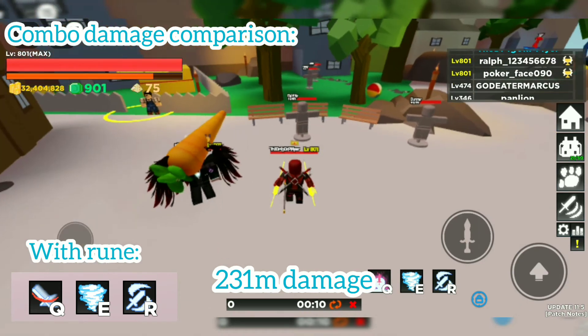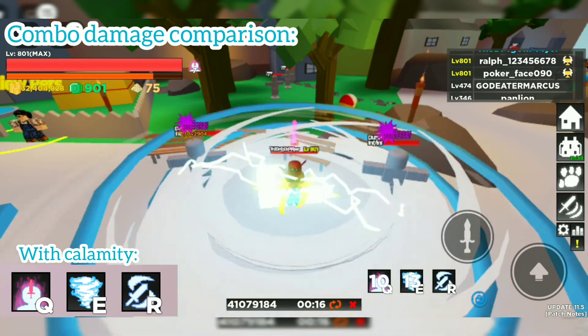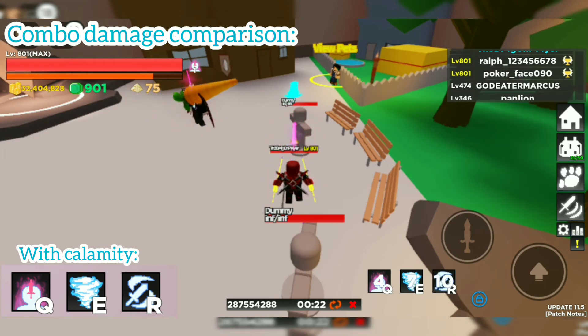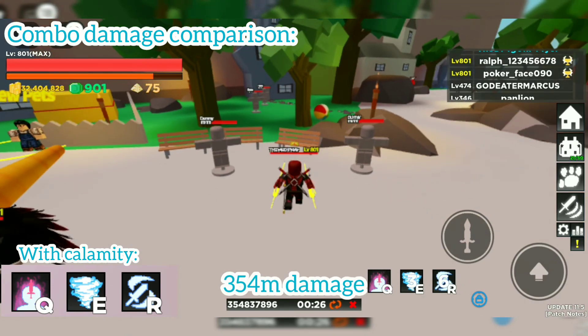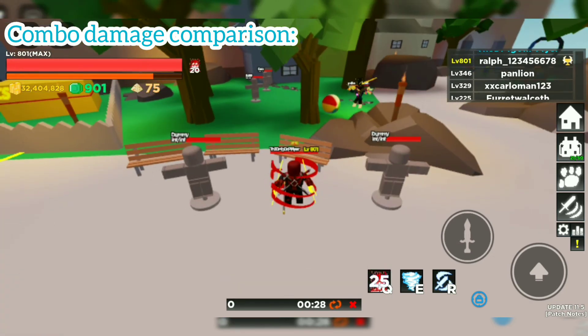Next we're going with Calamity: Calamity, Whirlwind, and Sword Splitter. It deals 354 million damage — that's so good. It basically doubles the damage compared to the skills with the rune alone.